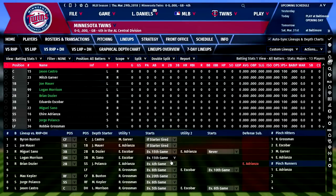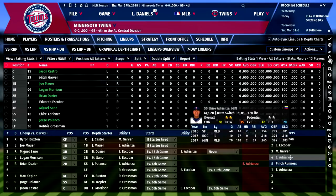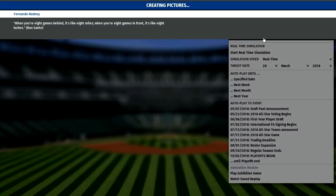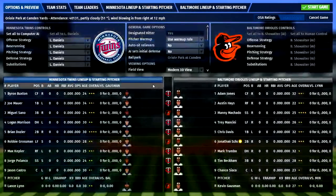For the lineups, you can also choose how often you want certain players to start and focus on young guys you want to develop. Erick Adrianza is one player I like — he's currently scheduled to play if the starter gets tired, which can be about stamina and energy, or just playing him every so often. But I'm going to get into opening day now. We're going to play opening day and see how the Twins do against the Orioles.